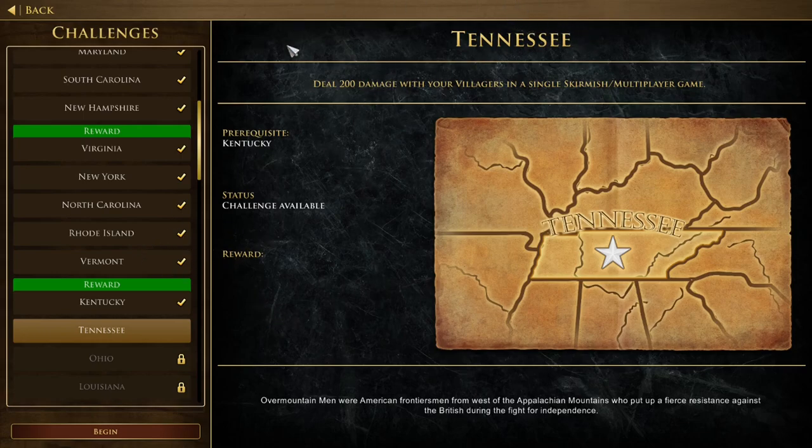So the first one is Tennessee. It says deal 200 damage with your villagers in a single skirmish multiplayer game. So I'm going to start with this one.